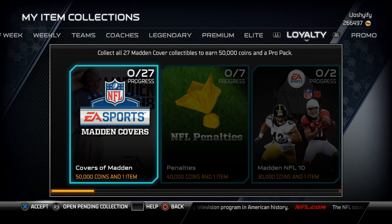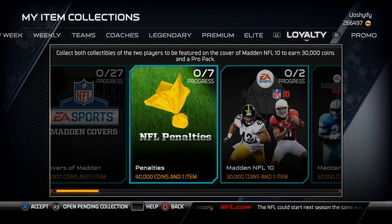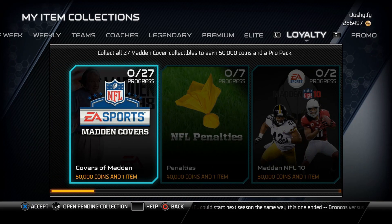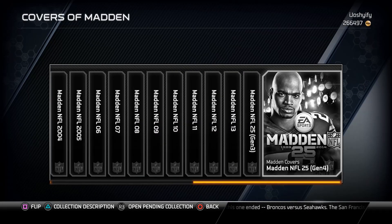In loyalty, there are a ton of new collections — like 20 of them — and they give at least around 30k each. You've got cover amounts in there as well, and what you do is get these collectibles from Lombardi packs.